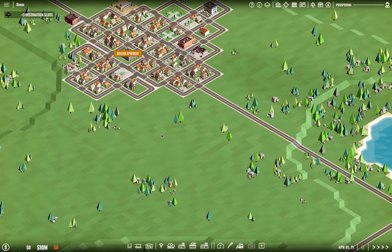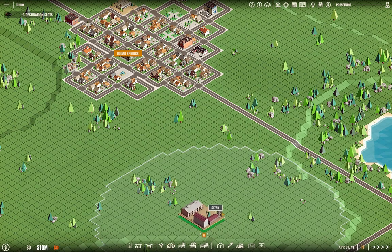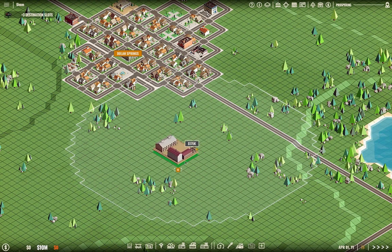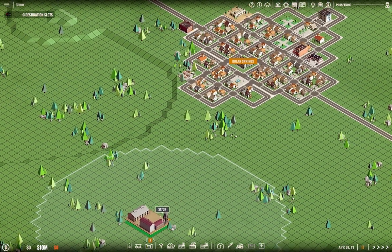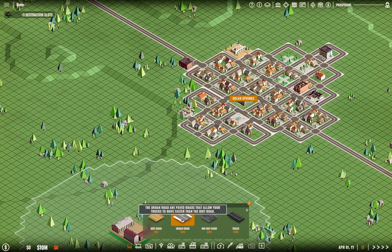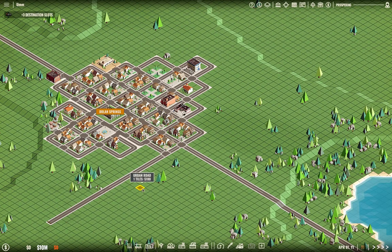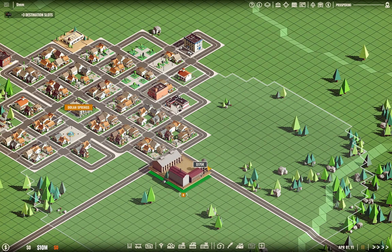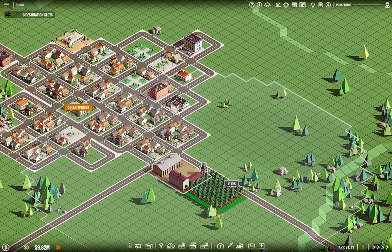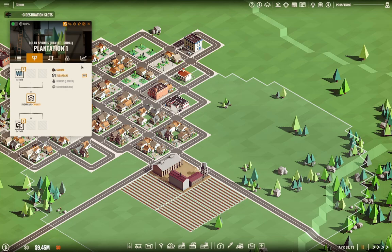I need to set up a farm of some kind — this is going to be a plantation. We'll stick a road first, make a road square here, then place the plantation. And we're going to place our three fields and we're set for cocoa.